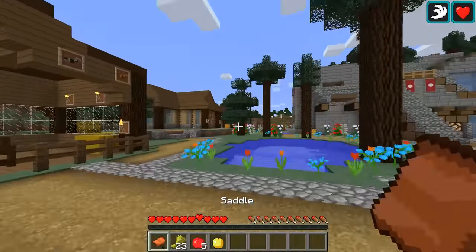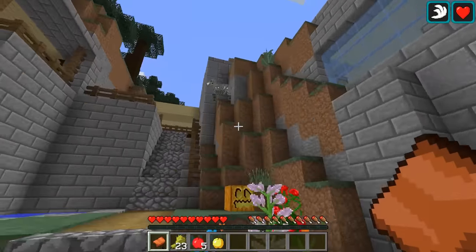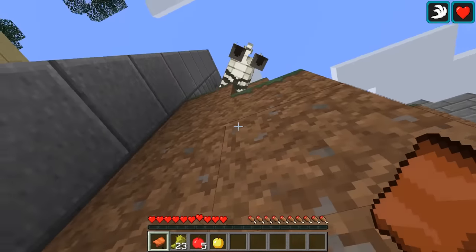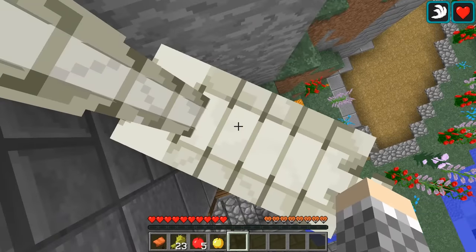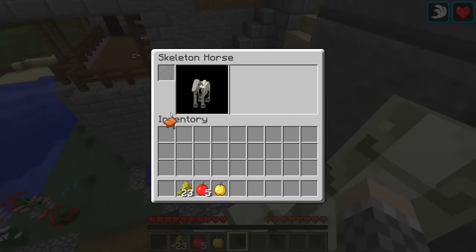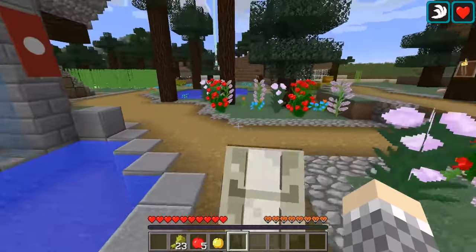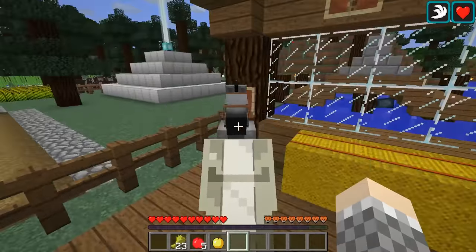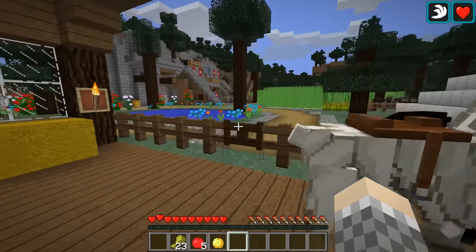Before we get started, we're going to go behind this house where there's a skeleton horse that has been trapped on this one block for basically almost forever — well, since I moved in. We're going to try to get him out of there. I got on the horse and put the saddle on — well, that was easy. But the horse doesn't have very many hit points at all; it's a very fragile horse. Let's put this fragile horse in the stables with the less fragile horse named Pete. You'll be Bones, and we'll get a better name for you later.